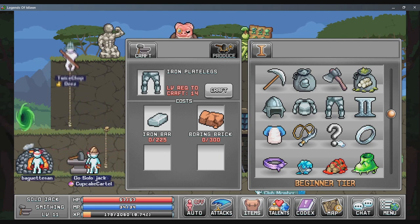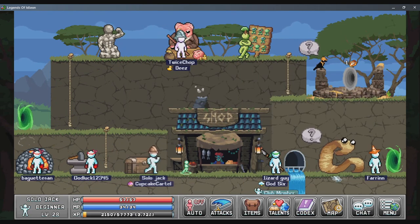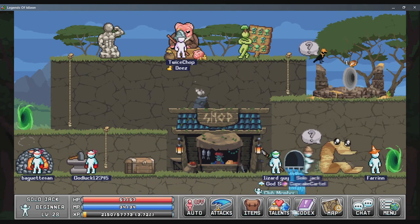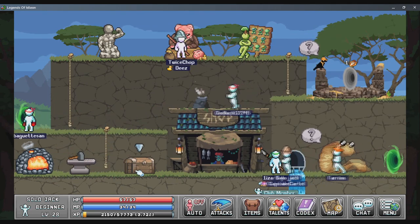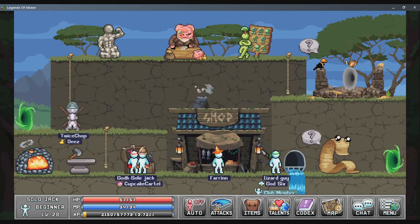We still don't have the iron boots recipe — we gotta go to the Coliseum sometime to get that. But that's probably gonna be a post-Journeyman thing. What can we do right now? We do need a thousand oak logs and I don't think we have that — we only have 550.